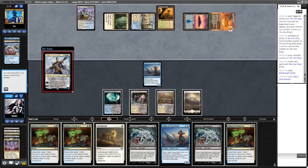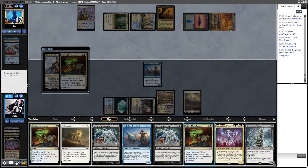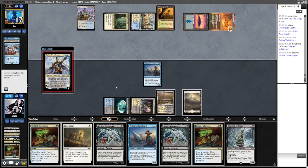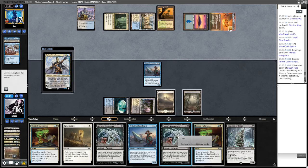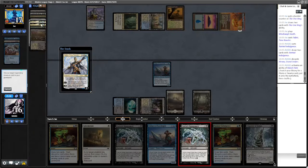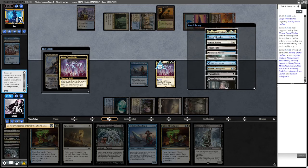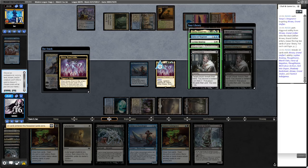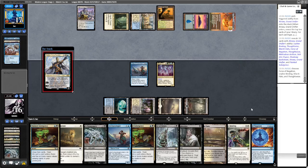That's really annoying. I'll Tainted Indulgence first — discard another Atraxa. Now do we just go for it to draw cards? I think so, because we might hit a Force. There is another Atraxa in the graveyard now. We hit Force, Thoughtseize, Marsh Flats, Binding. That was pretty good.